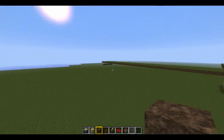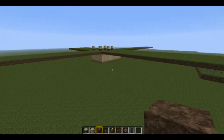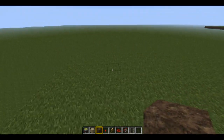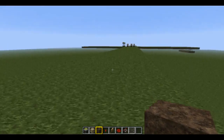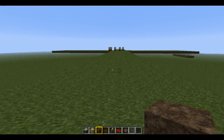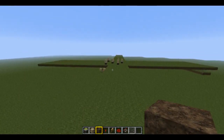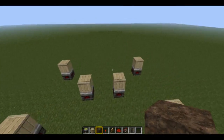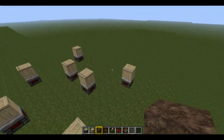I also want to show you that it works from a distance. I've covered up all the redstone so you can't see it yet. So here, as you can see, it triggered a whole bunch just by walking. Now let's have a look at what happened and why the signal was sent out.